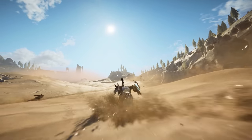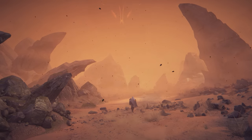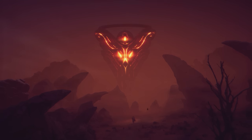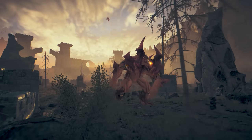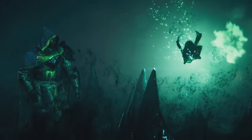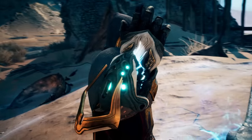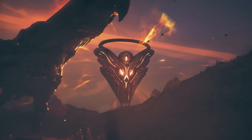Atlas Fallen is an action RPG set in a devastated, sand-covered world, ruled by an almighty and merciless sun god who drains the planet, leaving only dust on the surface. The lands of Atlas are dangerous and mysterious places — deadly to errant travelers — until you find a divine artifact. This gauntlet is infused with the power to shape the sand, which might be just enough to face the sun god's wrath.